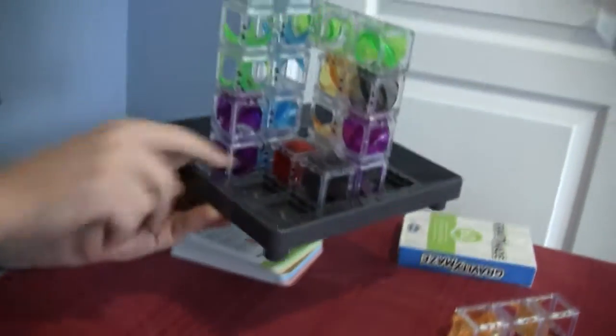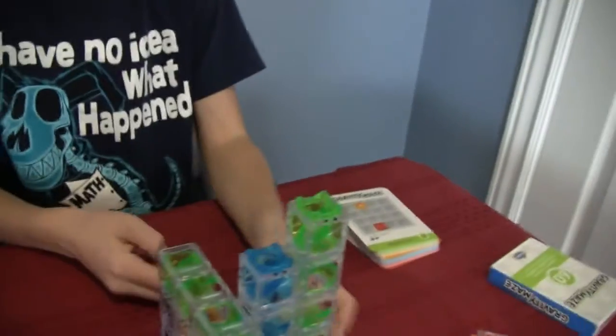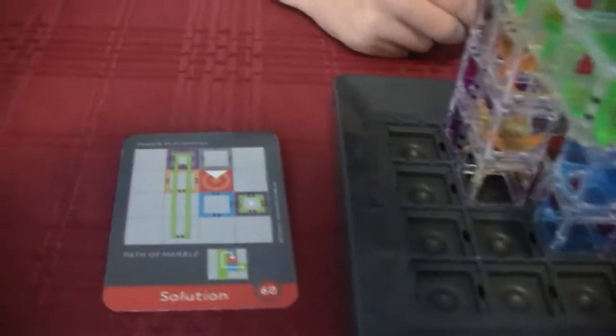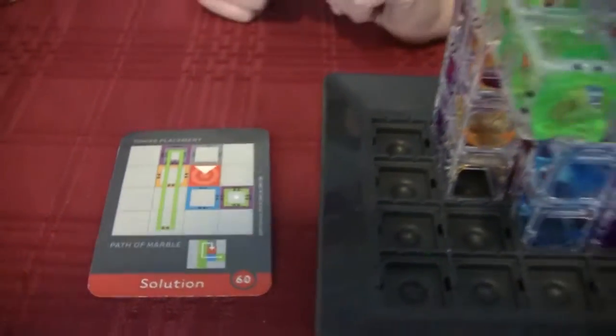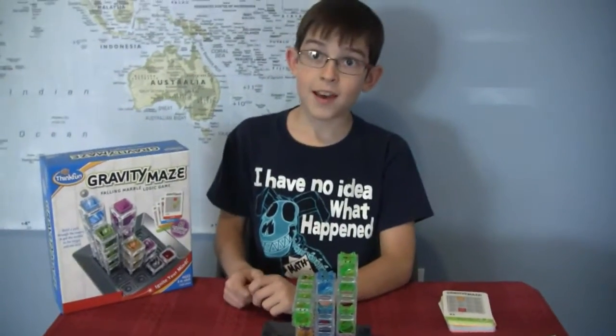What if it was too challenging and you couldn't solve it? That is when you just flip it over. The solution! If you can't solve it, it shows you exactly how the pieces get down and where it goes into the red. That's a pretty cool thing to do. Do you like just doing those challenges on your own? Yeah, but I also like inventing my own. Oh, you can invent your own? How does that work?